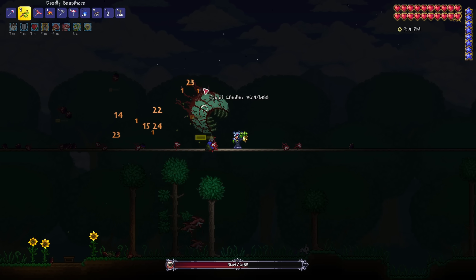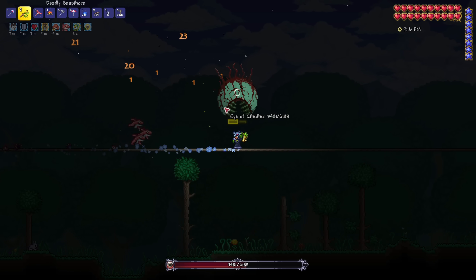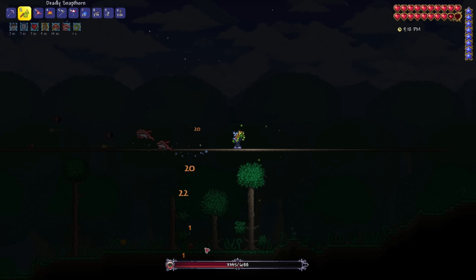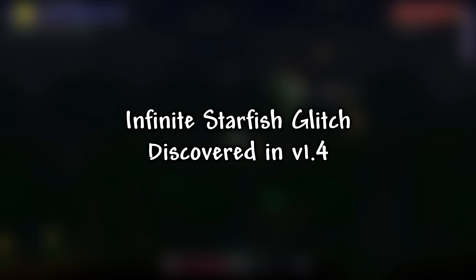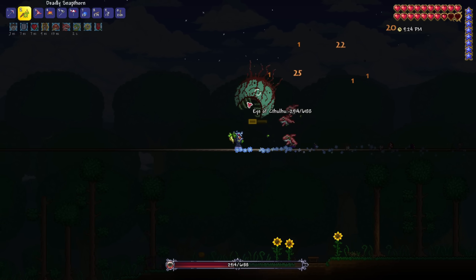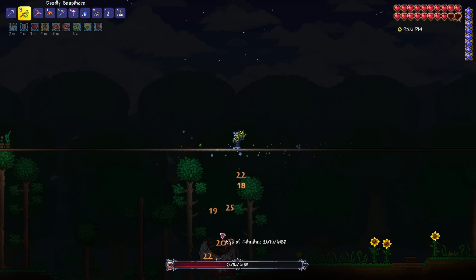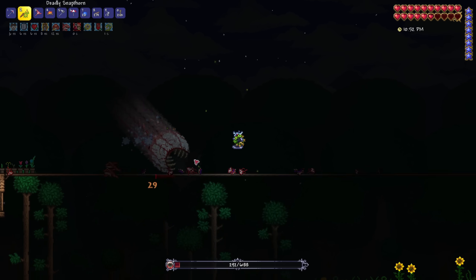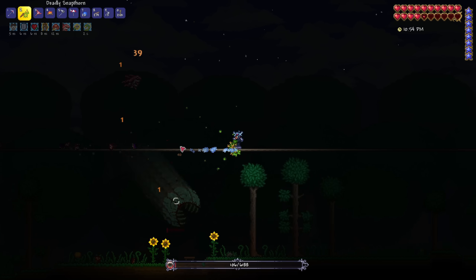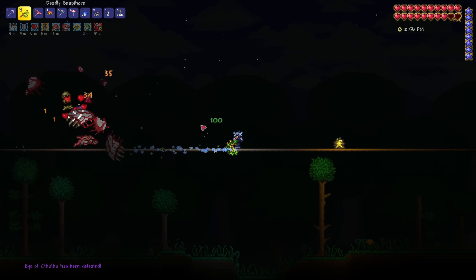Back to duplication — the perfectly balanced man himself, Spiffing Brit, made one exploit very infamous after the launch of Terraria 1.4: the infinite starfish glitch. This worked pretty similarly to the infinite music box glitch in 1.1 — you needed to place starfish onto a hammered-down platform, and it would burst into an infinite amount of them, which you could sell for a profit. This was patched less than a week later in version 1.4.0.5.